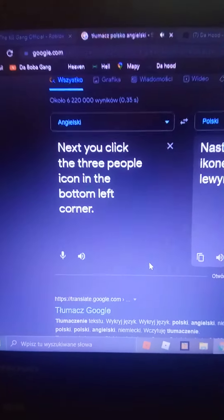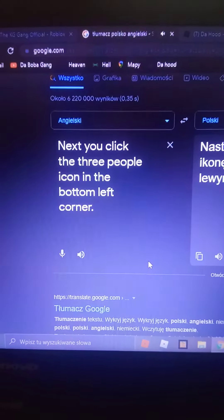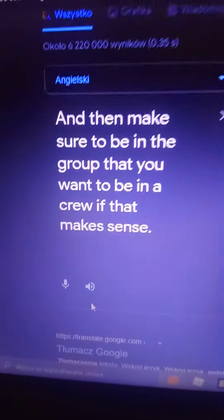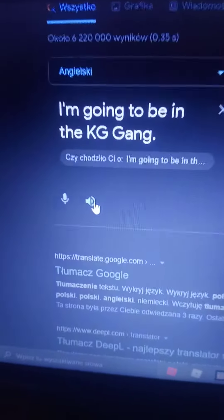Next, click the three people icon in the bottom left corner. Then make sure to be in the group — the crew — that you want to be in. I'm going to be in the KG gang.